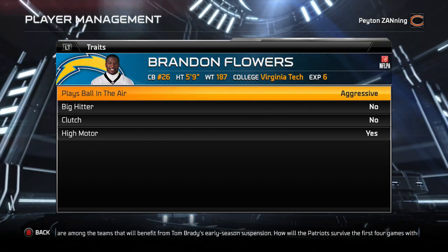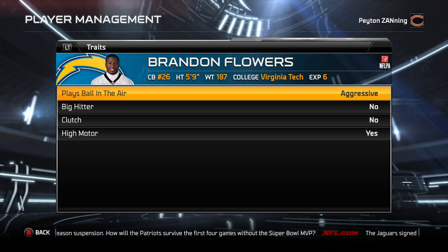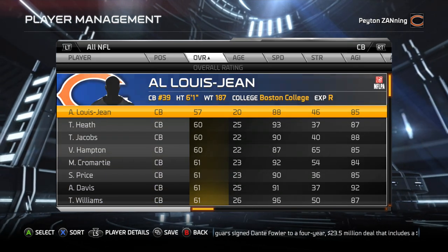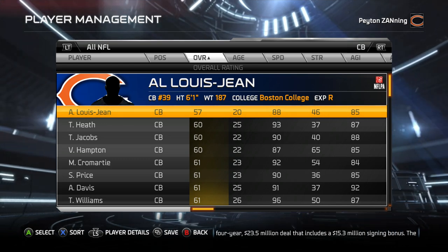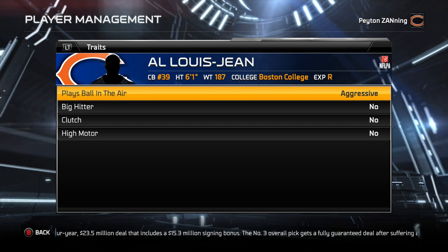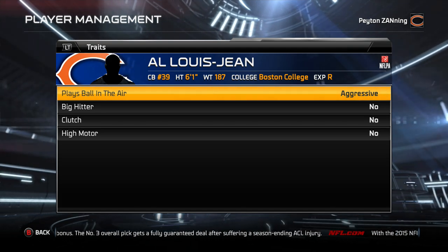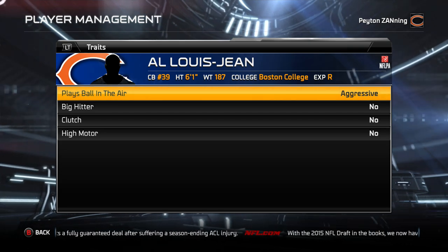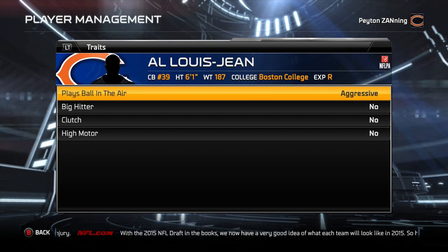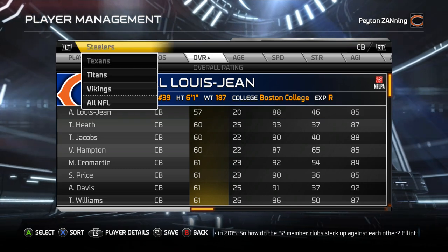Brandon Flowers was in my CFM and I noticed he played huge despite being five-nine. Now it makes sense — it's not just a ratings thing. Worst DB rating-wise: Al Afalava. He's six foot one, he's got the aggressive trait. I'm a Bears fan, I've used the Bears plenty, and Al Afalava starts for me — because he can defend streaks. If your opponent is face throwing you, you want aggressive traits on the field.